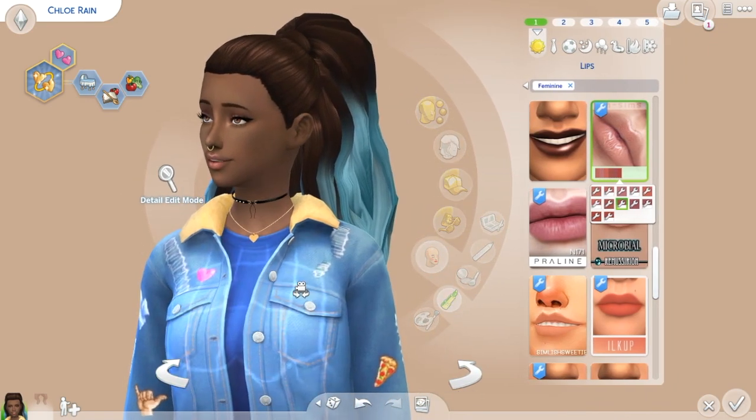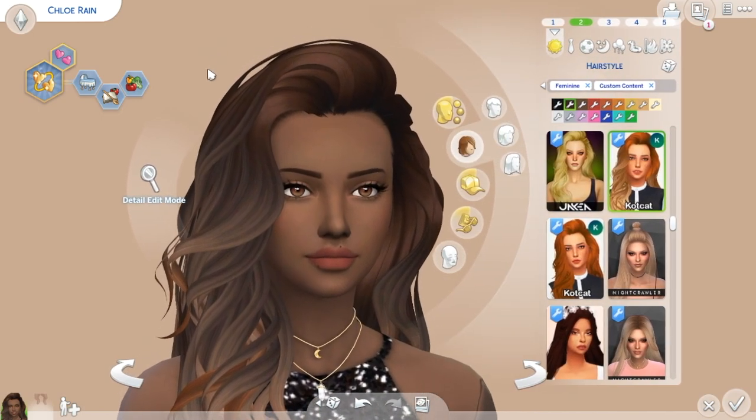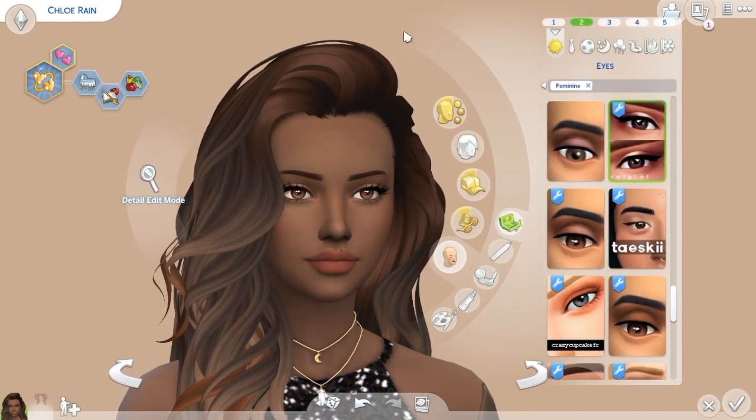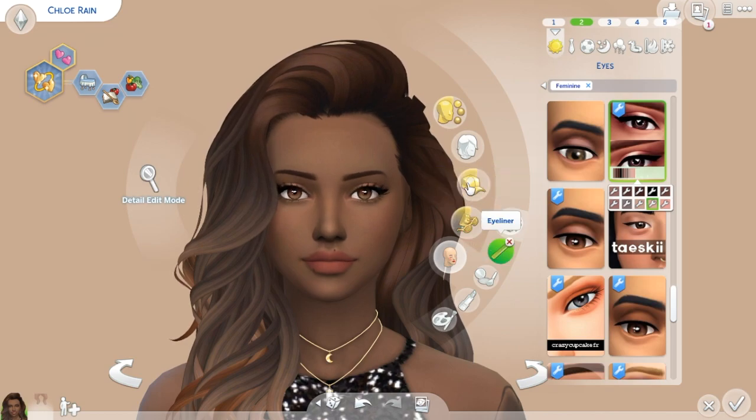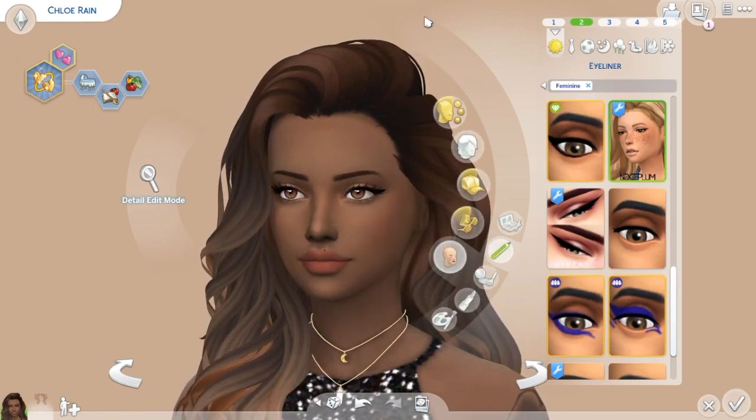So now we're going to do the makeup for the next outfit before I forget. This is eyeshadow by Kaplan - it's really pretty. Again, natural - I do like my natural eyeshadows, as you can tell on my Sims. I've been using it for a very long time. I'm going to try to be a bit faster now. This one is by Nixie Plum - and it's like a less crazy, more casual version. So this is the more neat, casual version that I really like when I want to do more of a natural look on my Sims. I really dig this - it's really cute.